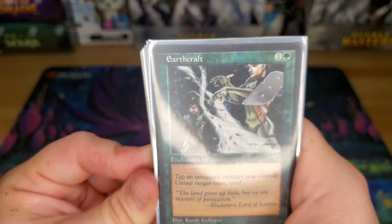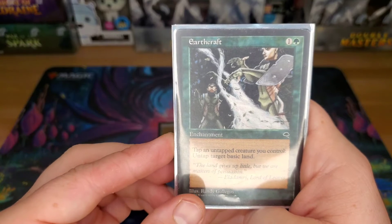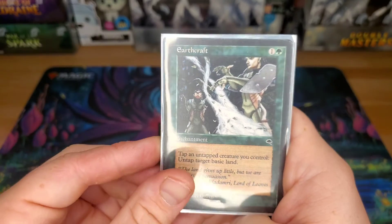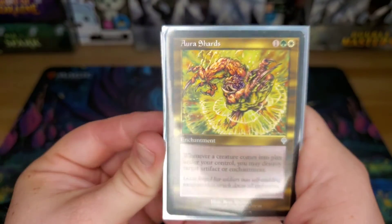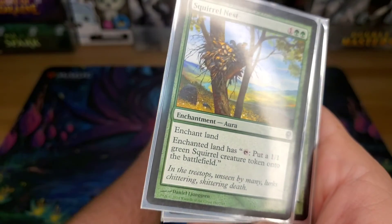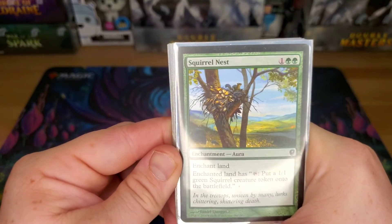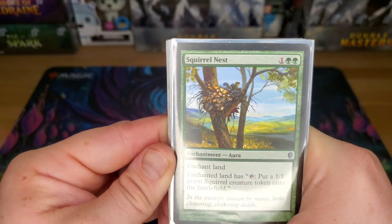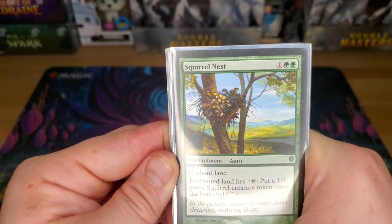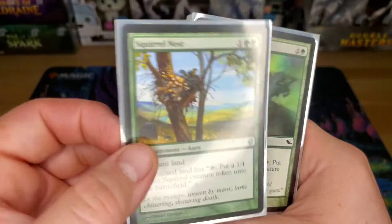Earthcraft — tap an untapped creature you control to untap a target basic land. Even if you just have five elves and need five more mana to do something, you can tap five elves and untap five lands. It's a great card, it's getting pricey. Aura Shards — obviously we're playing tokens, so whenever a creature comes into play, I'll be destroying an artifact or enchantment. Squirrel Nest — this goes on a basic land, and with Earthcraft on the battlefield, you tap that basic land to put a squirrel onto the battlefield, and Earthcraft's ability lets you tap a creature — and it doesn't matter if it has summoning sickness. So you can basically make infinite squirrels if you have this on a basic land with Earthcraft in play.